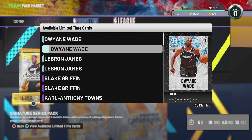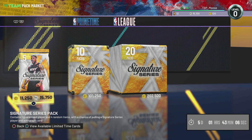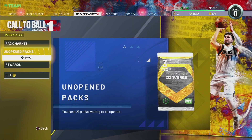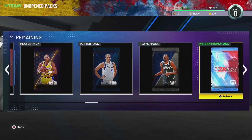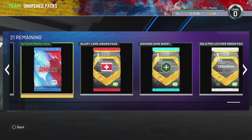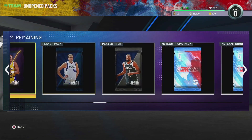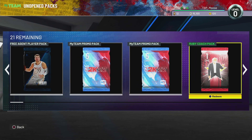You guys have a chance of getting a signature series pack where you could get a LeBron or a D-Wade. Let me see if I have any packs to open. If you guys want me to do a video opening all these packs, let me know down below in the comments. I hope you guys enjoyed — I will start doing these again. Every now and then I'll check how many locker codes are out and make a video just in case some of you missed some. Let me know if you want me to continue doing these. Hope you guys have a wonderful Sunday — see you in the next video, peace.